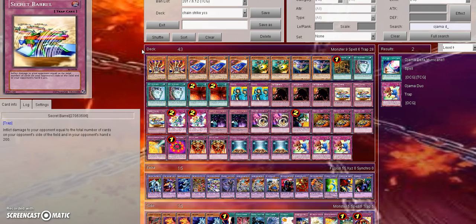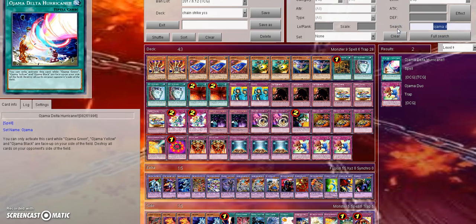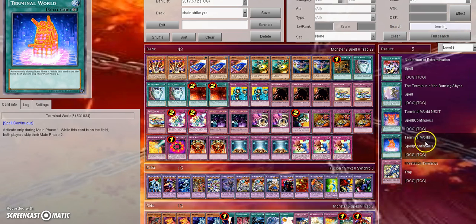The last thing I want to talk about — with new techs in general for old decks — another card I had been considering playing in Chain Burn was Terminal World. You get a two-for-one in this video. Terminal World: you activate it only during your main phase one, and while this card's on the field, both players skip their main phase two. This can be interesting in Chain Burn — it's just a tech, so it may not be all that good — but me and my dad were thinking about playing it because you play this while playing Chain Burn, and the opponent has to skip their main phase two and go right into their end phase after the battle phase. They can't set up anything or work around your backrow.